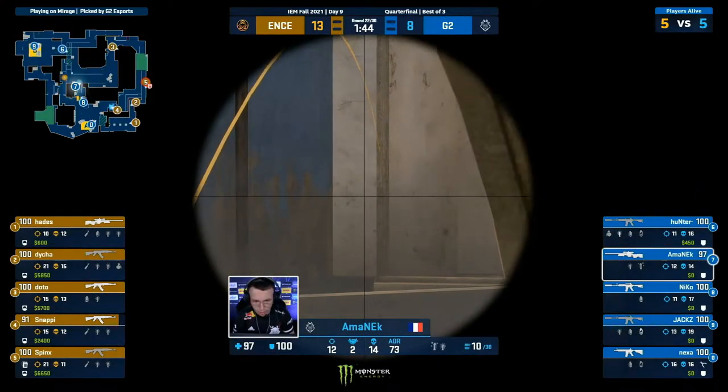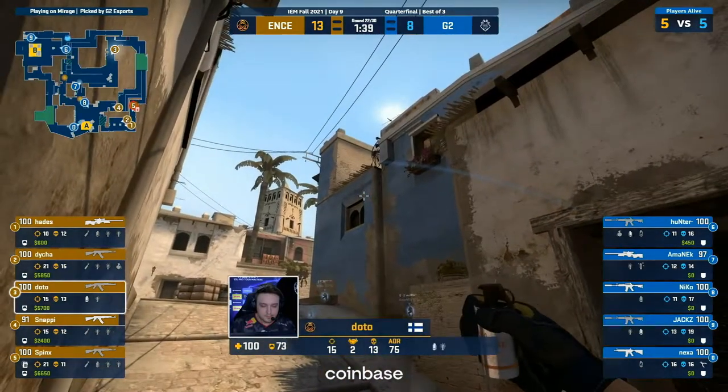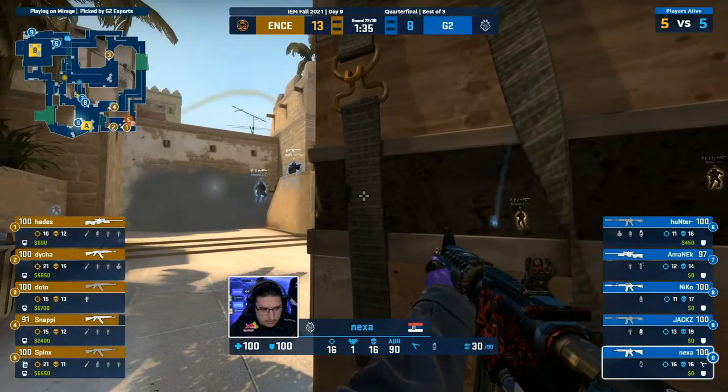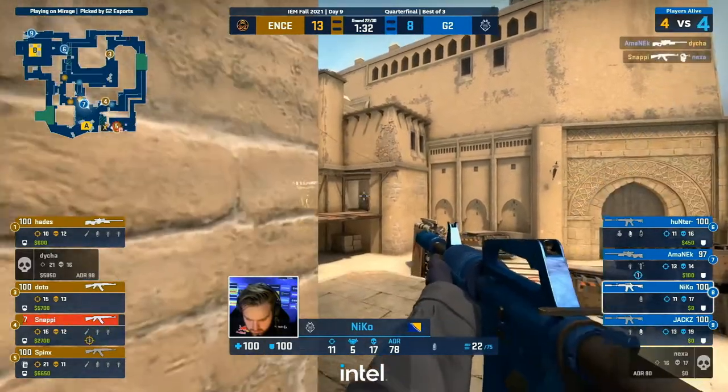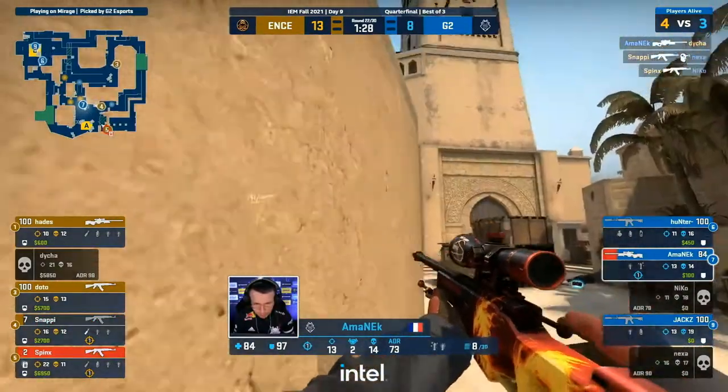They're the two lowest on the scoreboard for G2 but they're the two superstars of the team. So if they can get activated and start finding some multi-kills, G2 could get back into this game. But ENCE now — they throw out some smokes, set their sights towards A, Doto throwing up more from mid, and it will be the A finish right here. There's three of them ready, two on the stairs, caught in no man's land — Nexa is dead. Nico caught out as well — some serious damage inflicted. Look at the health of Snappy and Spinks.